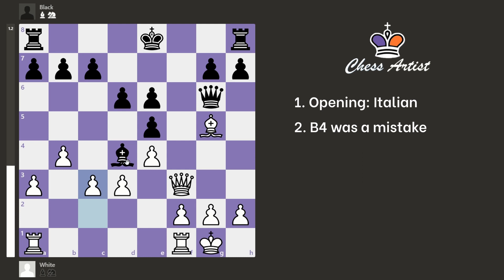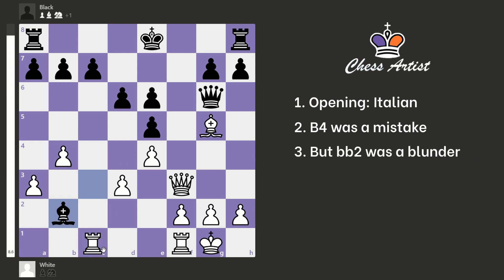c3 is a pawn sacrifice, so they took it — there is nothing wrong with this, black is still better — but then I played rook c1, which is attacking their bishop, so they cannot just win a piece without consequence.